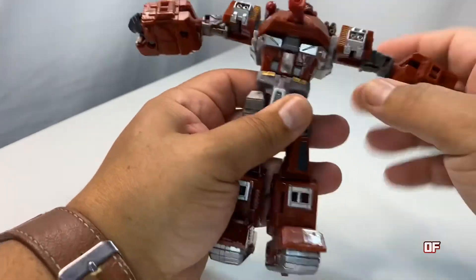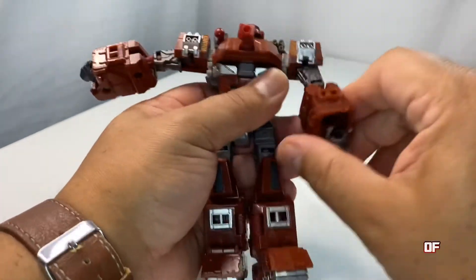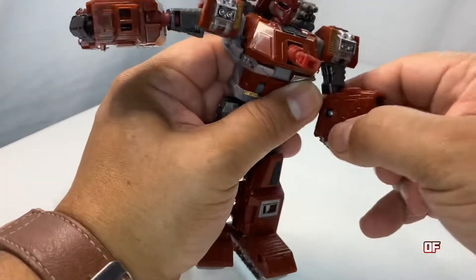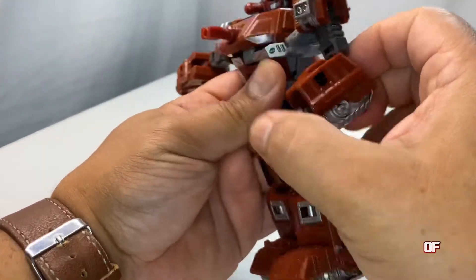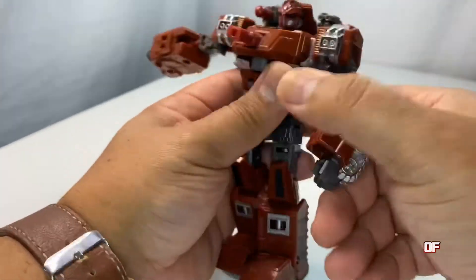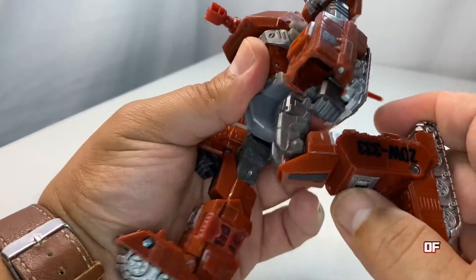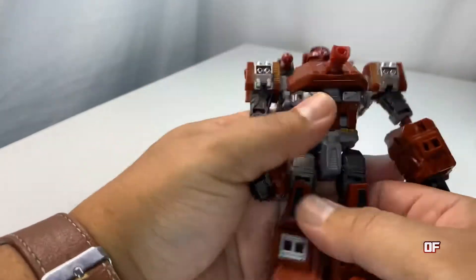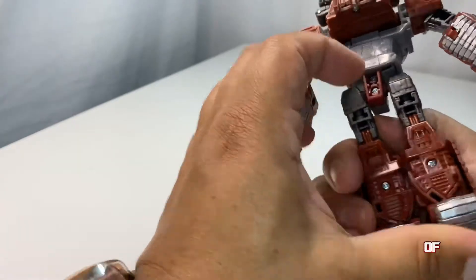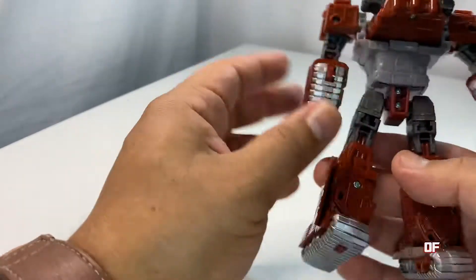He cannot twist at the waist — it's stiff because it's connected to a tab that keeps everything in place. His arms rotate 360 degrees, his bicep is on a swivel, and he can bend his elbow at about 90 degrees, though it's not super smooth. He has thigh rotation, and his knee bends at 90 degrees. He doesn't have ankle tilt — he's a Generations figure, a little older than Earthrise and Siege.